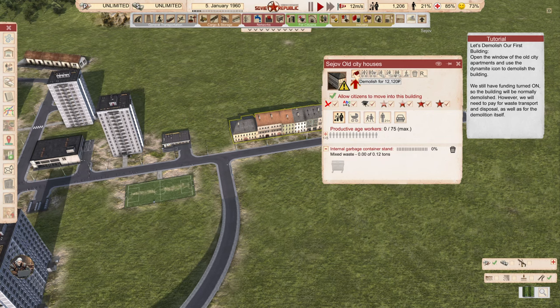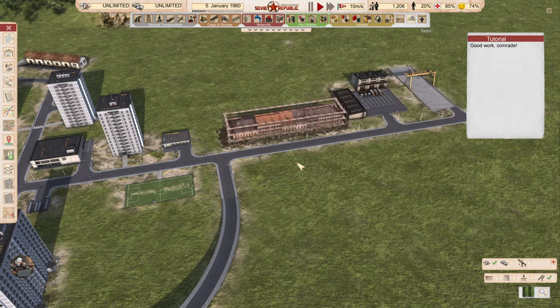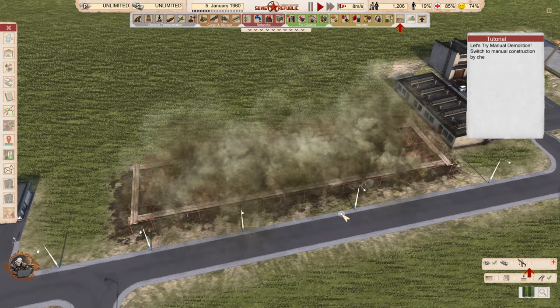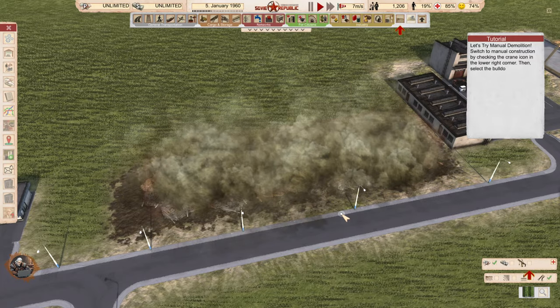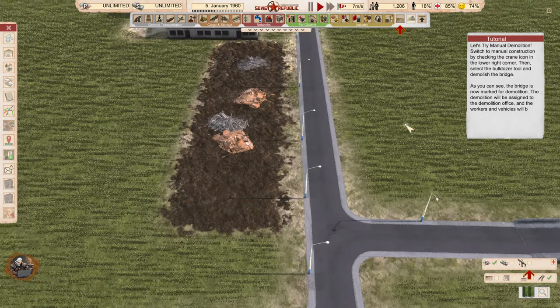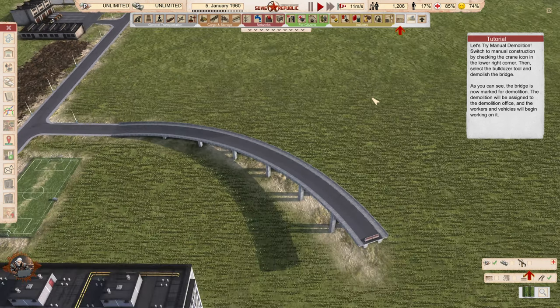Let's demolish our first building. We still have funding turned on, so the building will be normally demolished. However, we will need to pay for waste transport and disposal as well as for the demolition itself. The demolition animation is like the opposite of construction. Let's try manual demolition — switch to manual construction using the crane icon in the lower right corner, then select the bulldozer tool to demolish the bridge. As you can see, the bridge is now marked for demolition, and it will be assigned to the demolition office.